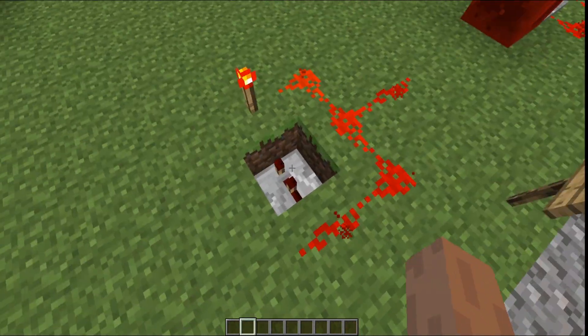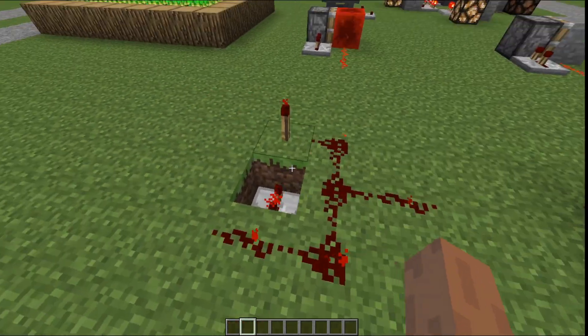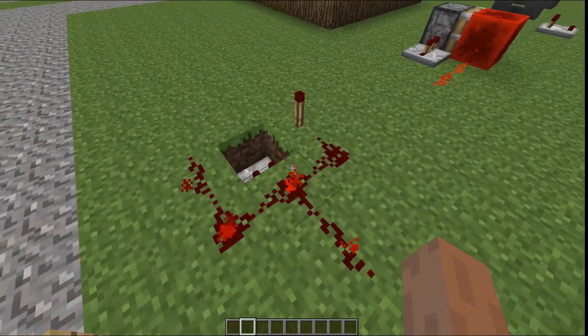Just a redstone torch and a redstone repeater — it deactivates, reactivates, one tick delay. Probably the easiest timer you can make.